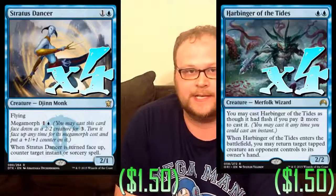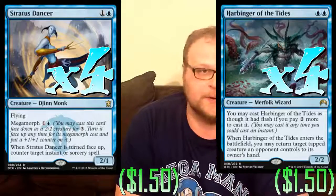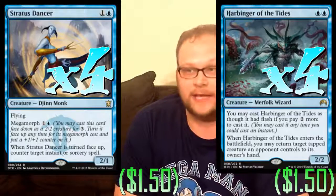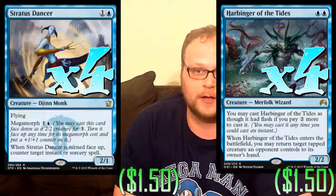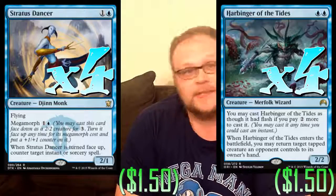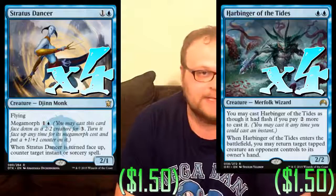Here's our gang of two-drops, and it's all the money in the deck — four copies of Stratus Dancer and four copies of Harbinger of the Tides. Both cards are about $1.50 on TCGplayer right now. The two playsets of these cards are what's going to cost us the most money, but they're both very important. Stratus Dancer — you can morph her and flip her up in time to deal with a Languish or any five-mana mass removal, whether you're on the play or the draw.